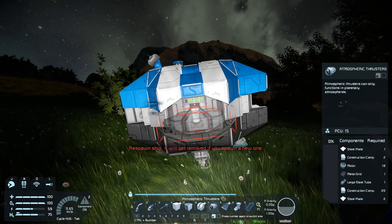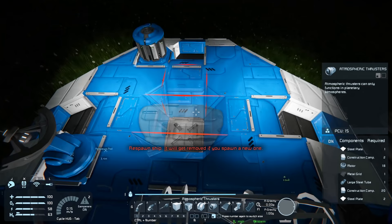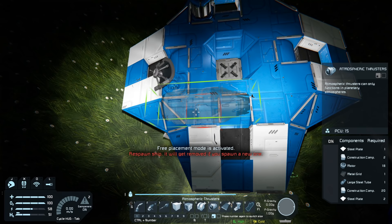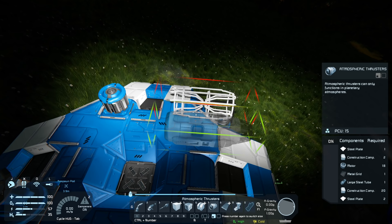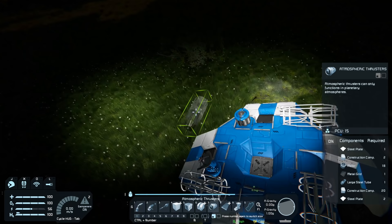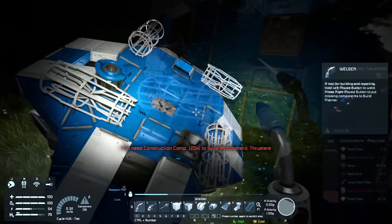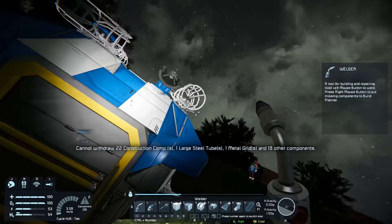We should have enough for three thrusters already. Place three thrusters down - you're gonna need one in pretty much every direction: front, back, and side to side. Make sure the plume is not touching any objects because it will destroy anything within two blocks of your thruster. Face one forward, one back, one to each side. We're not gonna quite have enough to build all of these, so right-click on each one with the welder to add them to the build planner, then grab everything we need out.